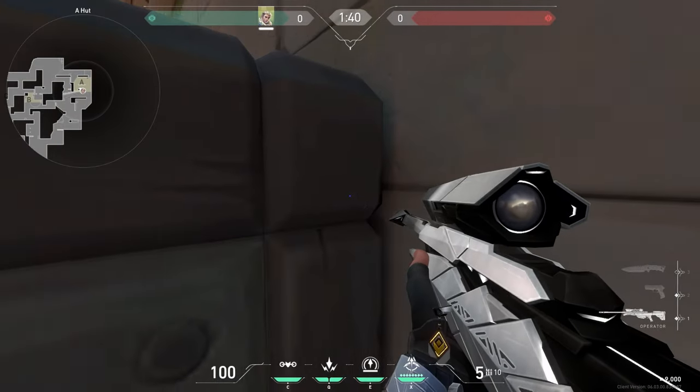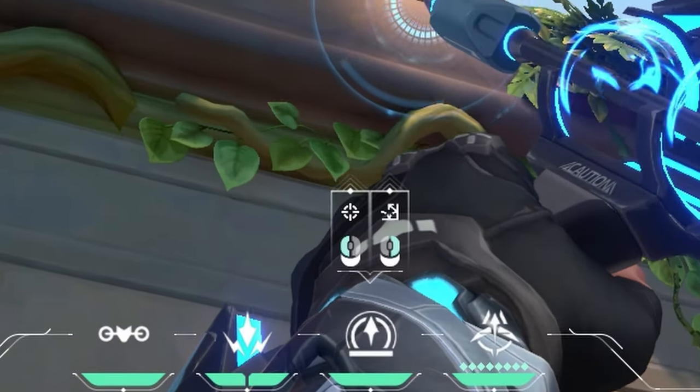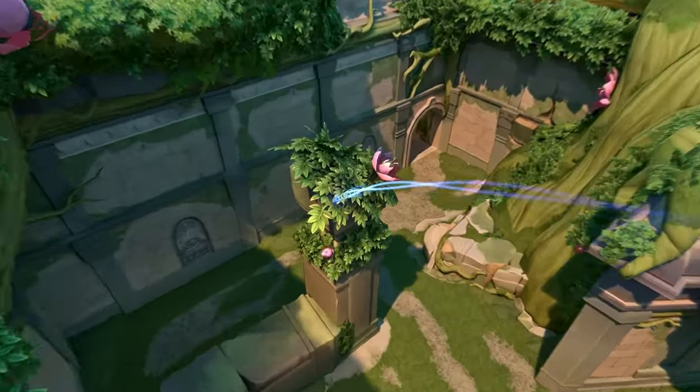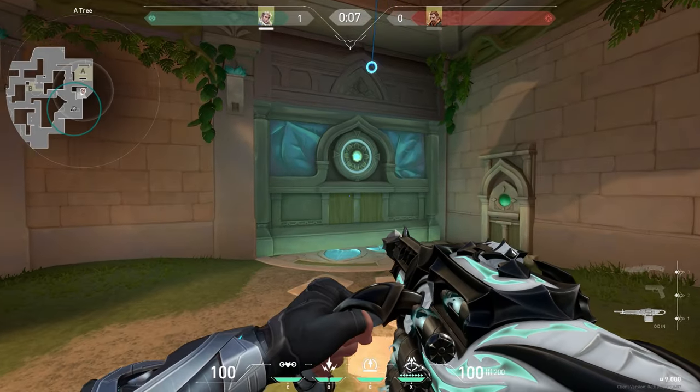Stuck yourself here, then line up this spot with the mouse hat box. This is the best arrow — do 1 bar. This arrow shows most of A-main and you can use it to get wallbang kills like this.